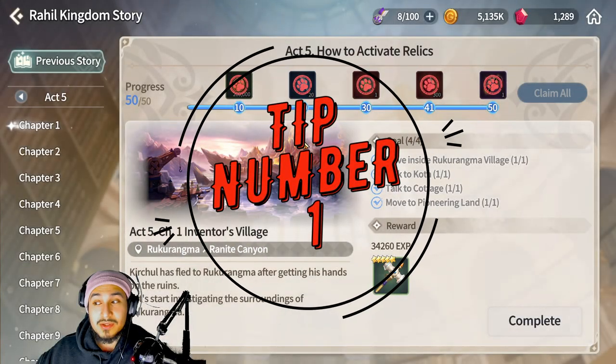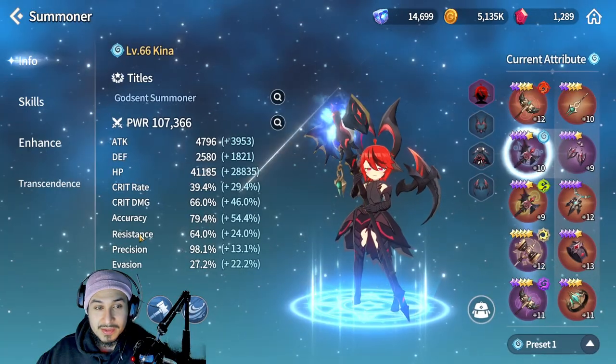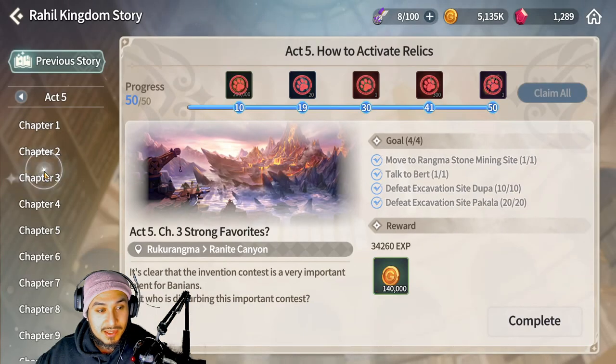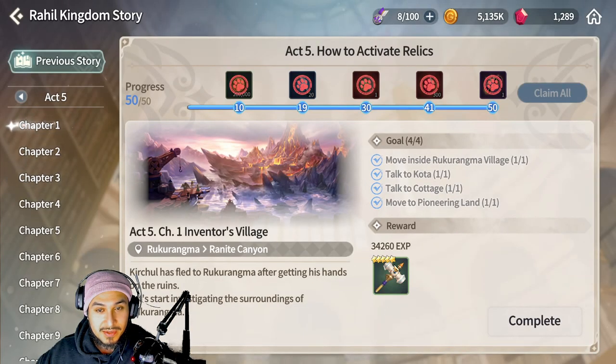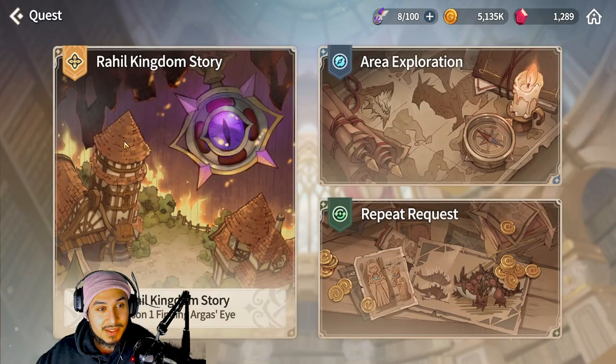Tip number one to increase your power is obviously finish the story mode and max out your character to level 60. That will get you started on gaining power and you'll get all this gear and free stuff — scrolls, gems — just make sure you're doing the story quests.